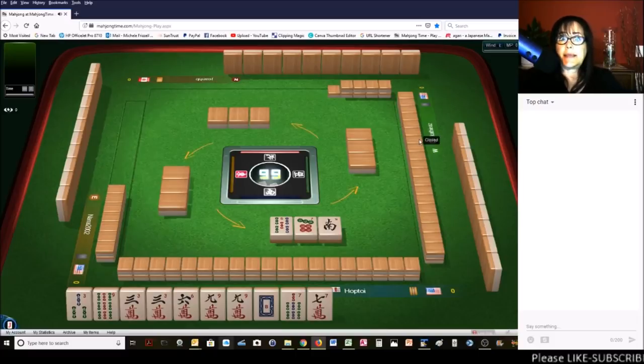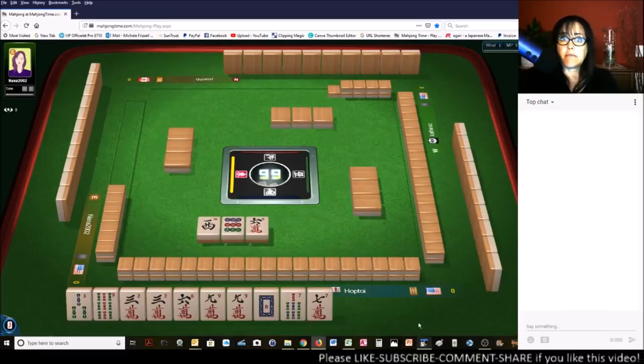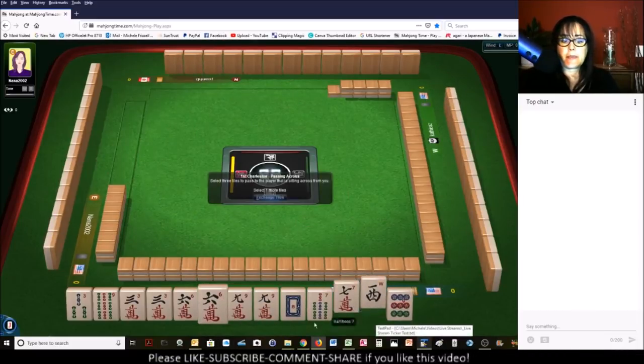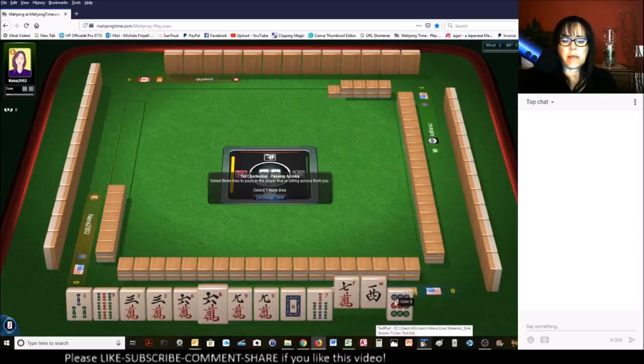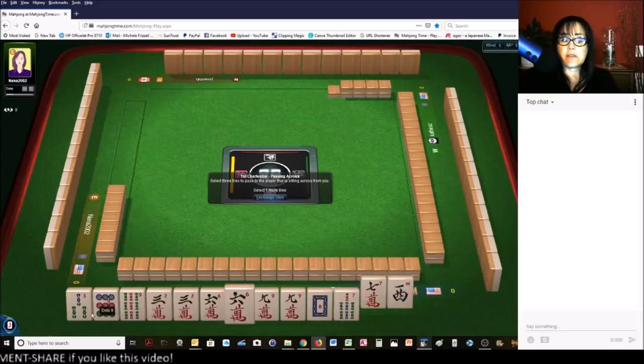We don't need to pick a hand, not till we run out of discards. We got a six and a nine — that'll do. Let's go ahead and pass the nine dot. Three, six, nine with pairs of nines.